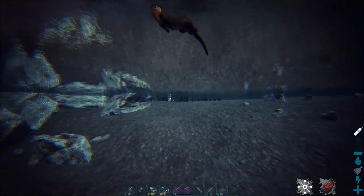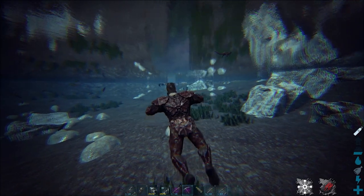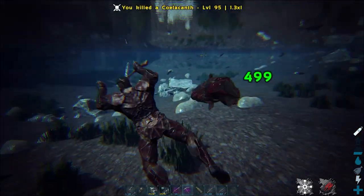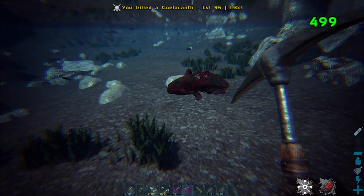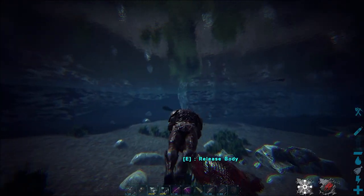To be able to tame it, it's pretty easy. You need to kill any fish — the bigger the fish, the better. You can kill it with a spear or anything, and you need to drag the fish to the otter right here.